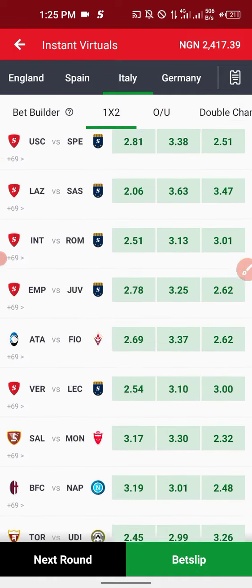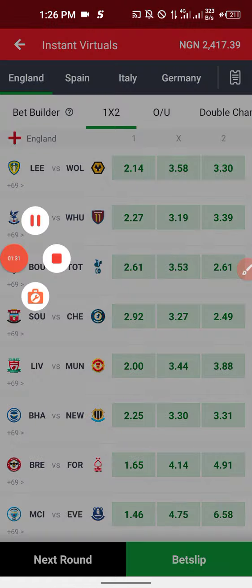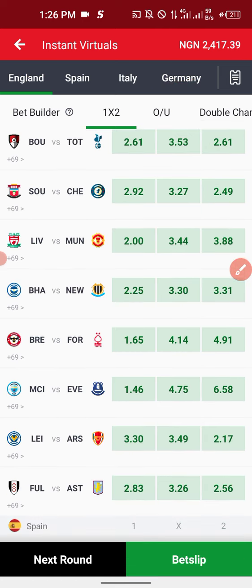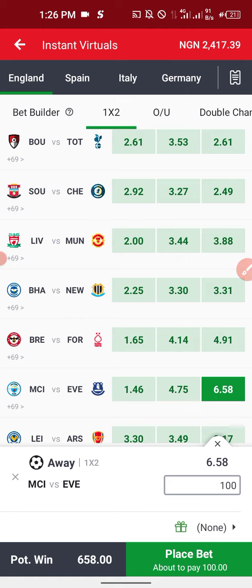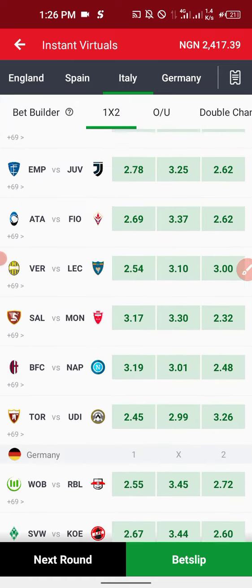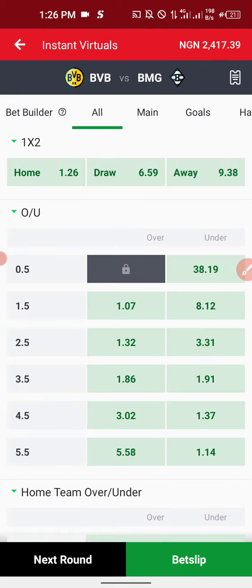When you come to the statistics on Instant Virtual, you're playing the highest away odd for Over 1.5. Scan through all the away options from England to Germany and pick the highest one, then play that game Over 1.5. I'm seeing 6.58 as the highest so far - still checking. We've seen 9.38, so 9.38 is the highest so far and I'll be playing this 9.38 as Over 1.5.